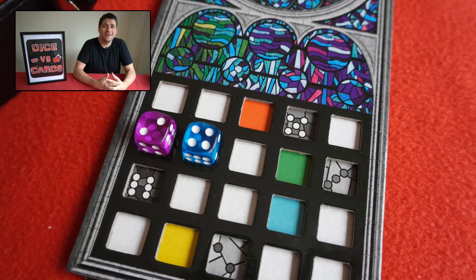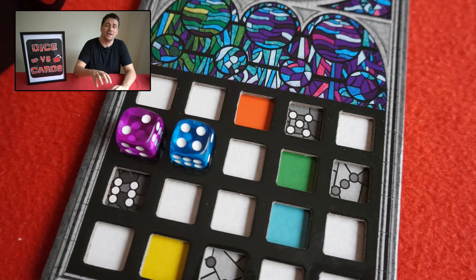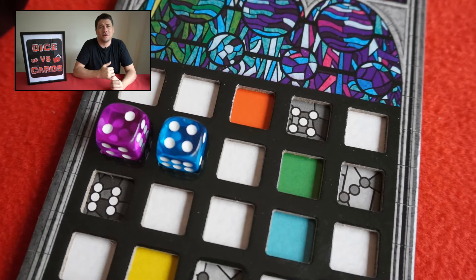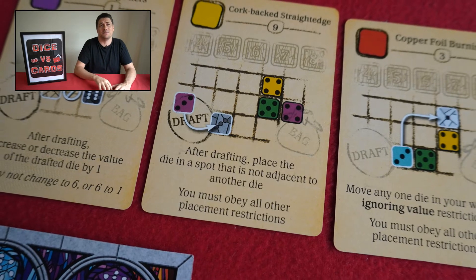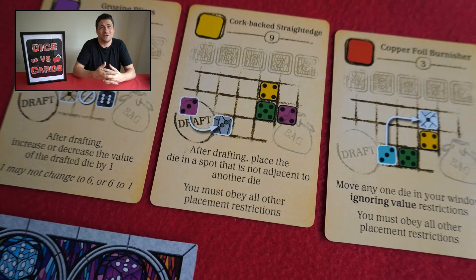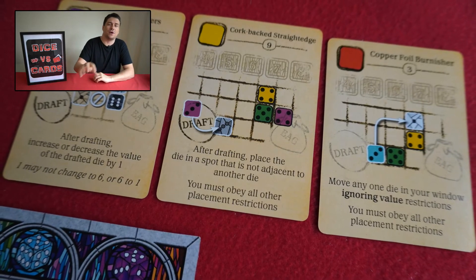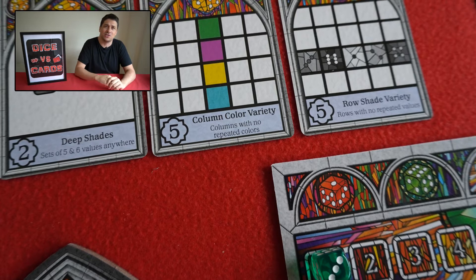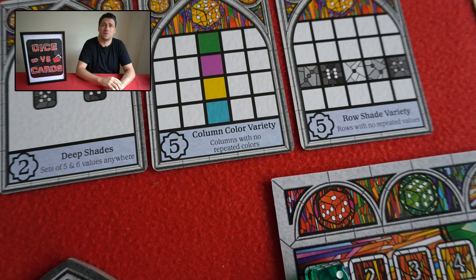In terms of gameplay, the word I keep coming back to is elegant in terms of design from top to bottom. They've really incorporated the right amount of thinking on your turn without there being an information overload. The way they've done the drafting is really well executed, where the first to the penultimate player gets one action and then that last player gets to pick two before they pass back round — that really does hit the right notes. An unfortunate by-product of that is downtime, especially with four players. But most times you can plan for what you're going to do with your next action, and because of the finite amount of dice on offer, there are high odds that whatever plan you make is going to be scuppered by your opponents.